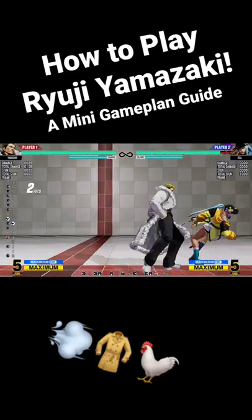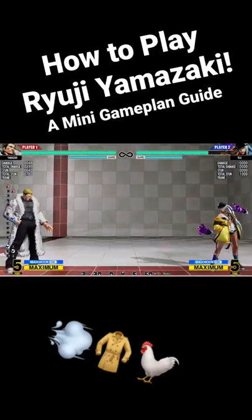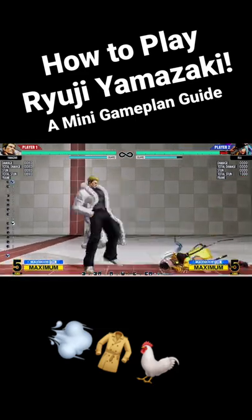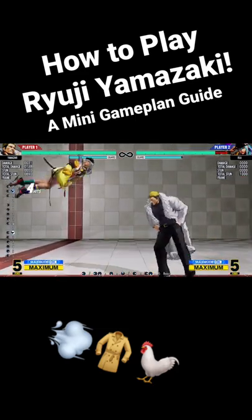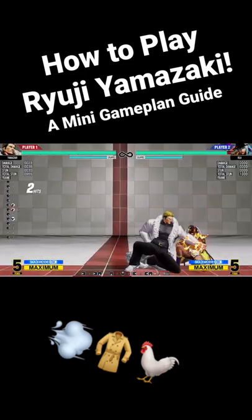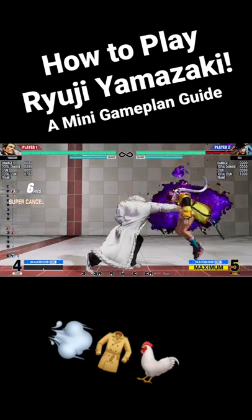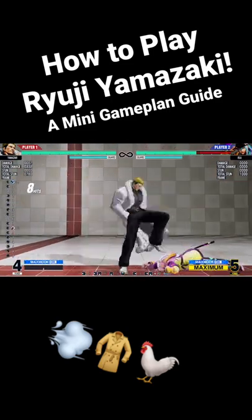Most of Yamazaki's offense revolves around this one string where he goes button into command normal into the sand kick, and then you can cancel that into either down-back heavy punch for combo damage and a low, or DP light kick for an overhead. Having this string you can do off of just about anything allows for very easy hit confirms, a lot of safety, and easy damage and combos.